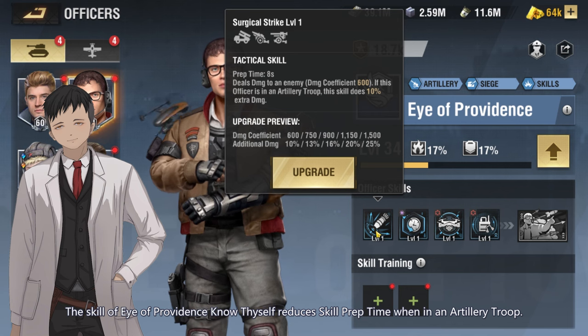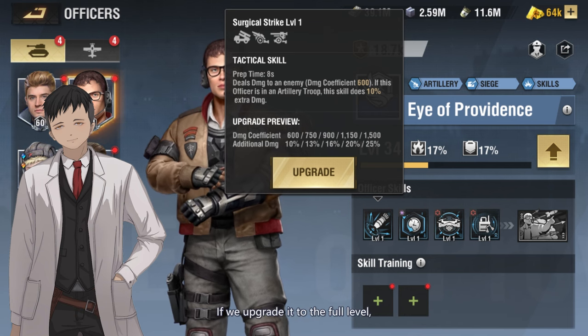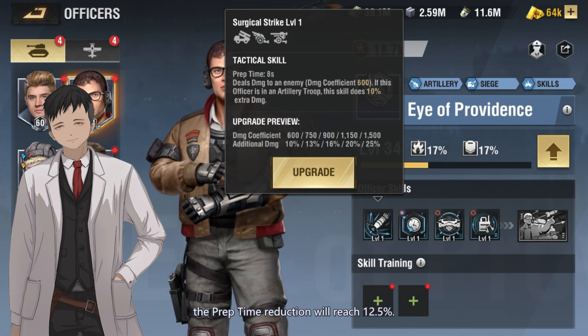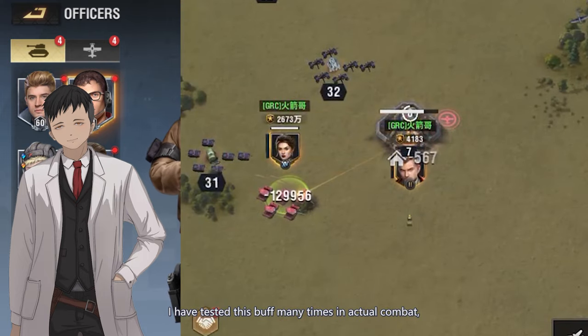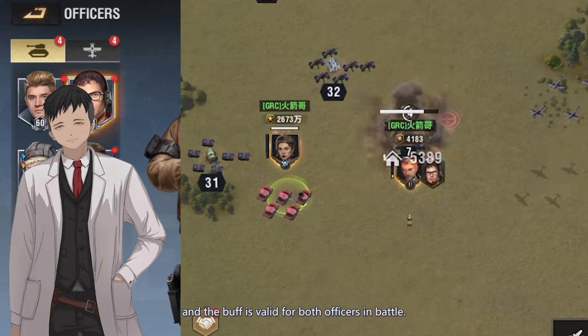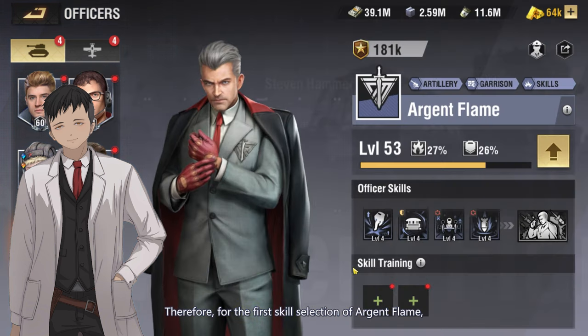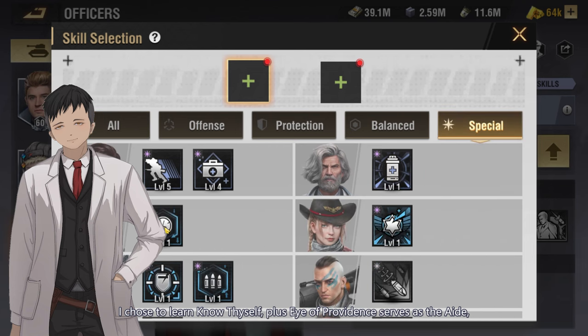The skill Know Thyself from Eye of Providence reduces skill prep time when in an artillery troop. If we upgrade it to full level, the prep time reduction will reach 12.5%. I have tested this buff many times in actual combat, and the buff is valid for both officers in battle. Therefore, for the first skill selection of Arjun Flame, I chose to learn Know Thyself — plus Eye of Providence serving as the aid, they can reach 25% prep time reduction.